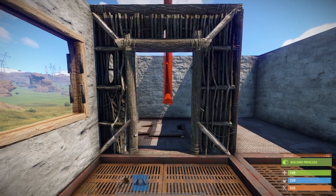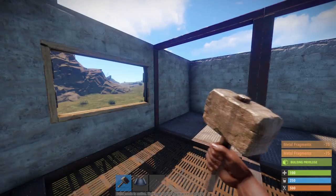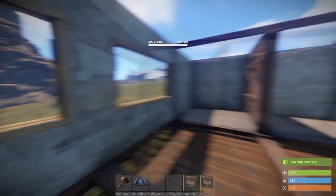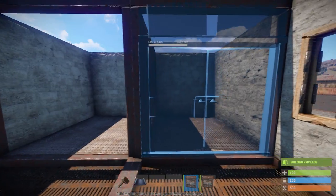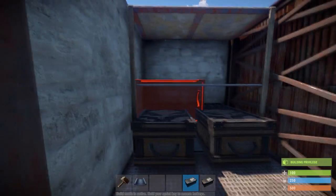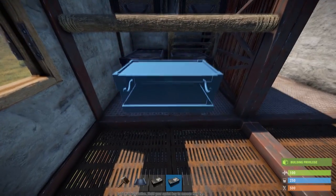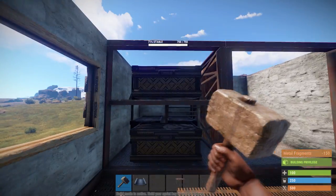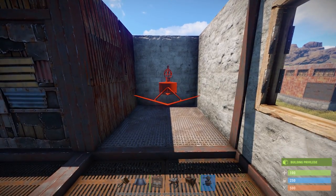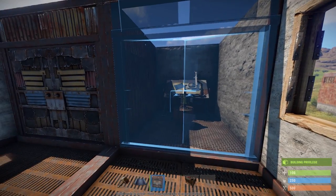From this point you want to go ahead and add two doors just like so, and two wall frames just like so. Make sure you flip these two the correct way, just in case they raid you from the top. Before adding these two sheet metal doors you want to go ahead and make the loot room. For this little area you have the choice of putting a research table as well as a workbench, or you can put a turret and then block it off.